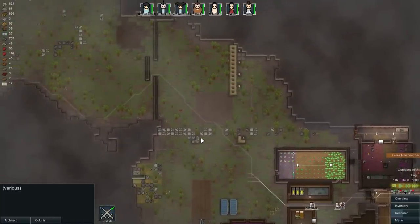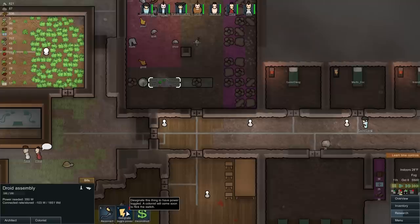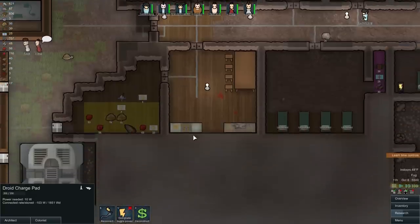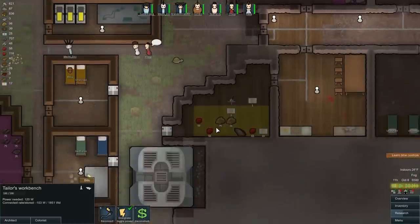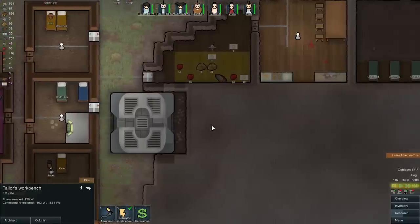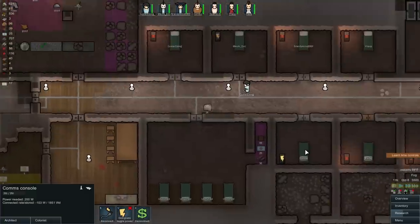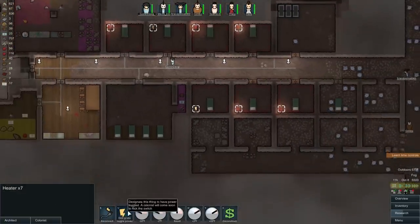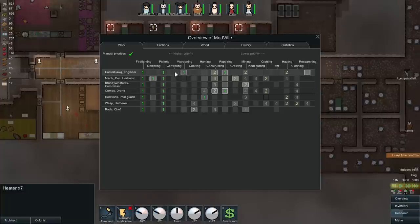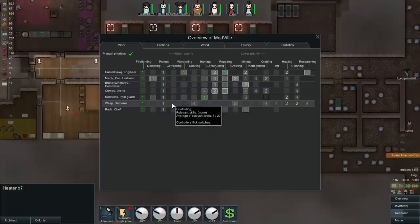I need to be really careful on our power — let's start turning off non-essential things. The droid table does not need to be on, and those don't either. We could turn this on and off as needed. The heaters are sucking up so much energy. We're going to need a controller for those — I'll put controlling on one priority for Wasp, the most useless person right now. We'll undraft him and let him do controlling duties.